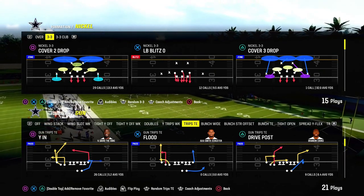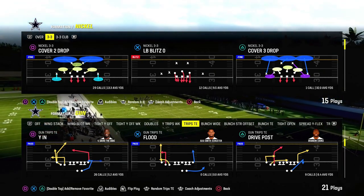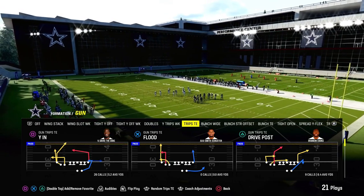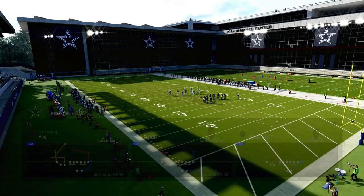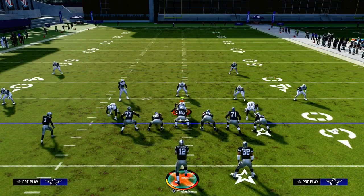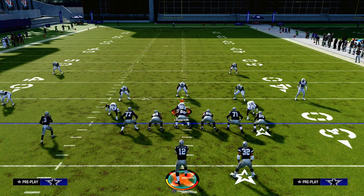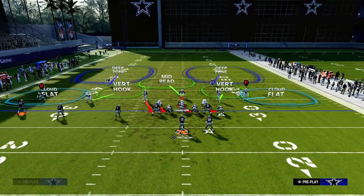I'm going to show you the best cover two beater in Madden 24, and it comes out of the New England Patriots playbook or the Packers playbook. We're looking at the trips side formation, and we're going to be going over the play Y-N. This play is really good against man coverage as well, which we'll get to in just a second, but I want to first show this against cover two because this play destroys cover two.